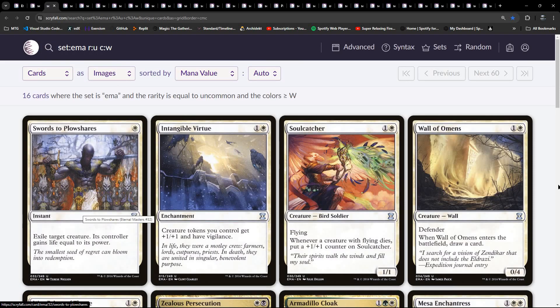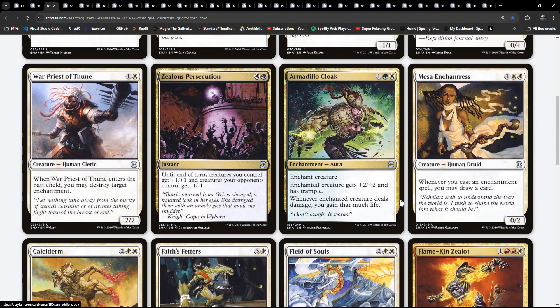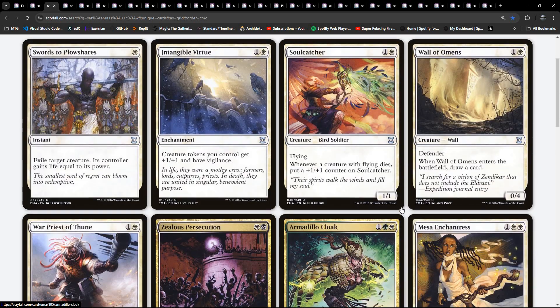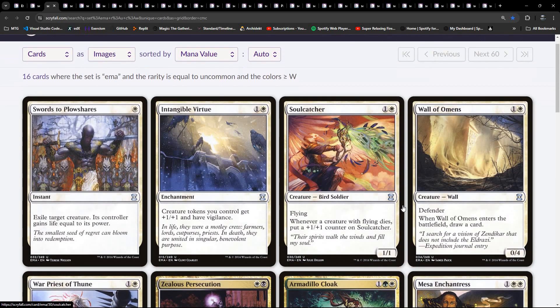Swords to Plowshares - so more removal. Moving on to uncommon, now we're starting to see the two-colour stuff. I'm assuming here we may see some things - there isn't any sort of low casting cost, like one casting cost hybrids. And I don't see any hybrid yet, so probably hybrid isn't a thing here.